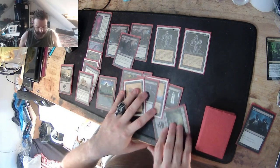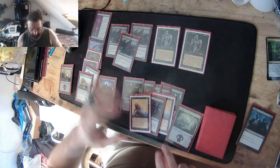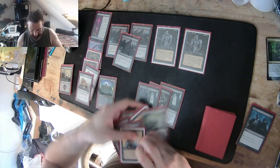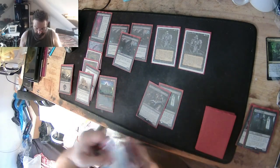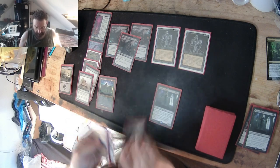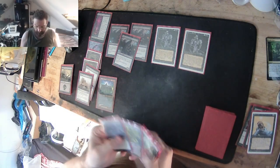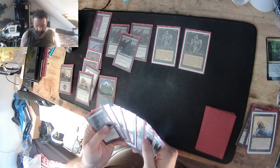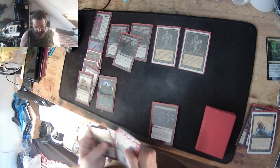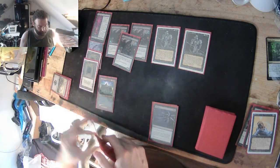These are the cards that are in hand. We've got over seven, so I'm going to have to discard. I'll discard a Pontiff of Blight and a Drain Life. Then I'll pay four to mill my opponent for four. You start to understand how the deck works.